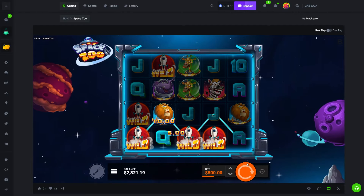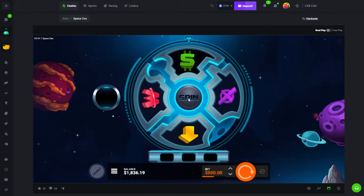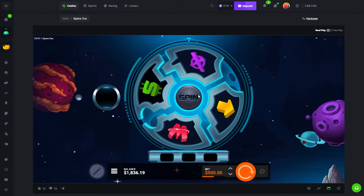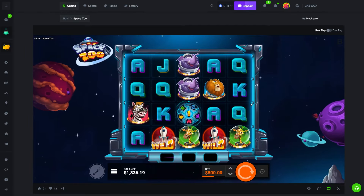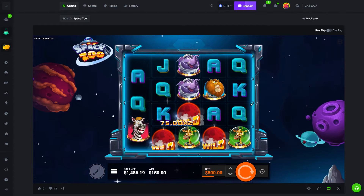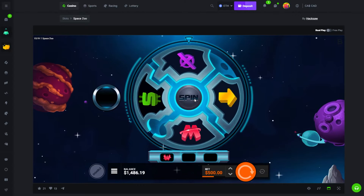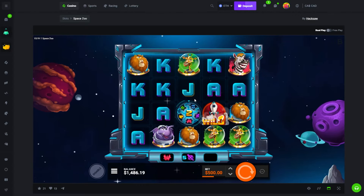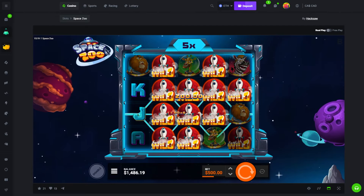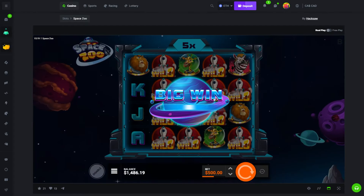Oh shit, this is bad. Okay I didn't think it was this bad, not gonna lie. Wilds — can we do something? That has to be good, there's no way that's not good. Okay we made like nothing. Doesn't really hit anything.